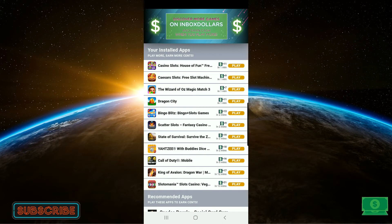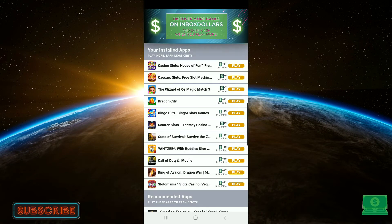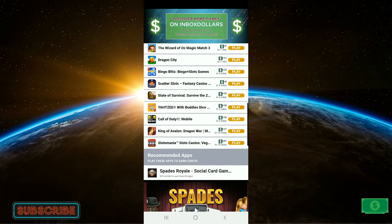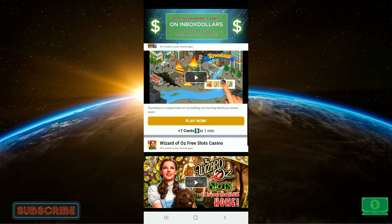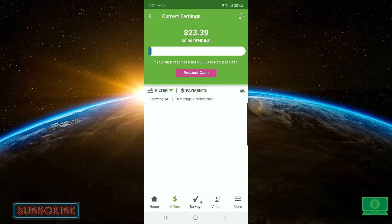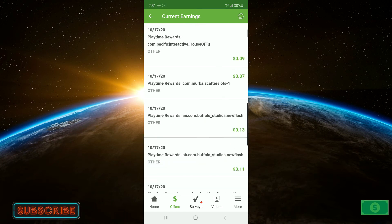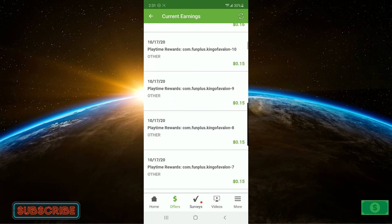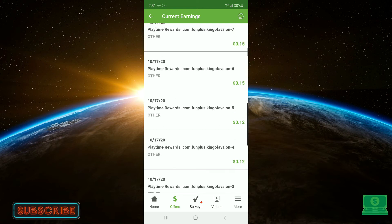Sometimes you're just not going to see the bounty pop up right away. It does assure you that if one doesn't pop up, it will pop up — you just got to give it a few minutes for it to give you credit for the time you've played. Make sure you're constantly playing the game and checking back in to see what your new bounty is, making sure you're getting credit. To see what you're getting credit for, click your money at the top. You'll see: House of Fun 11 cents, House of Fun 9 cents, Scatter Slot 7 cents — these are all the payments I've gotten just today playing apps on my phone. You can see how easy it is and how much that money adds up.